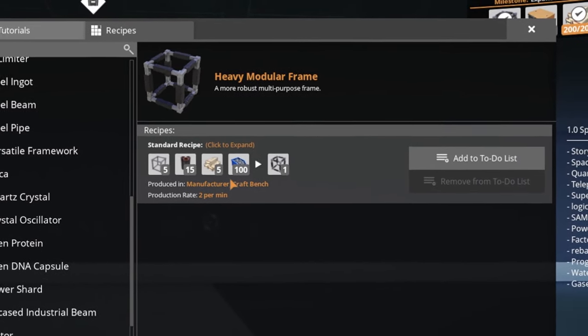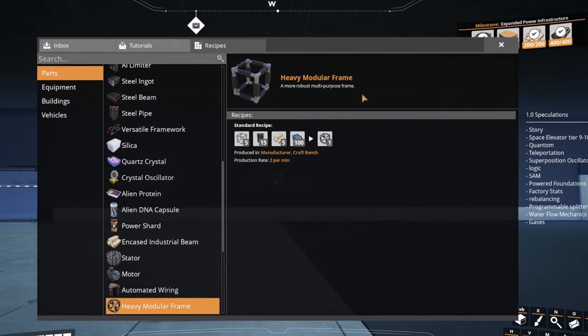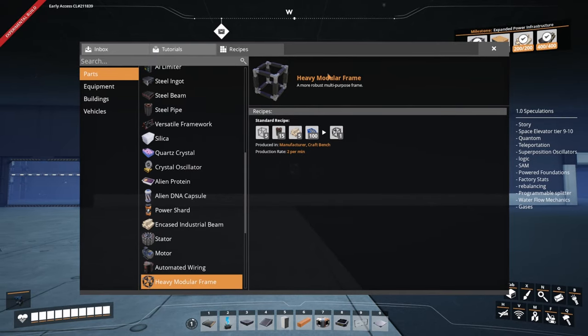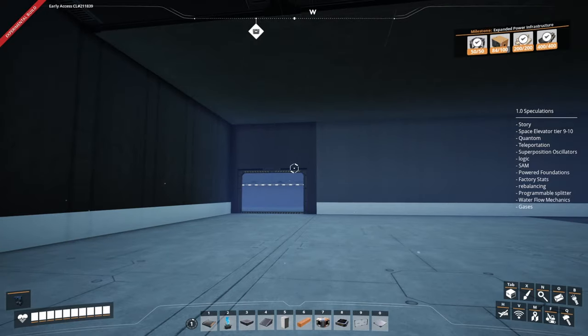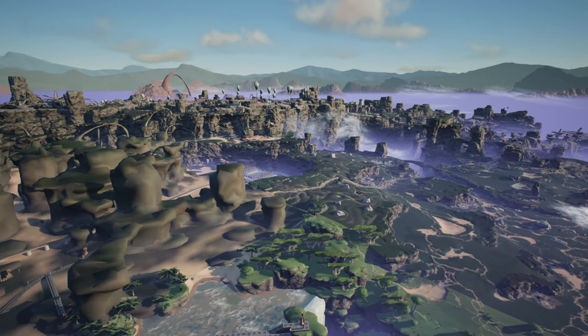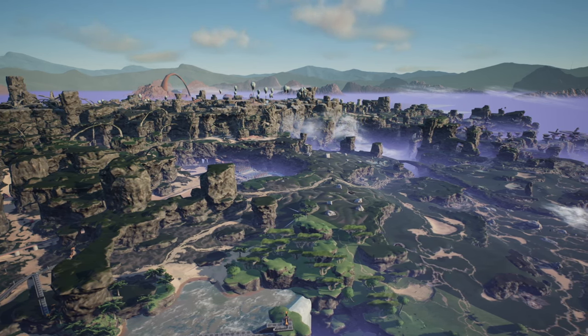The important thing for us to do in today's episode is to build some heavy modular frames. We're going to be using the standard recipe because we haven't unlocked anything else, but hopefully we'll expand on it later once we've got the train network going and also a bit more power — that is what we're working on at the moment, the expanded power infrastructure. I've left some 1.0 speculation notes in there from our stream where we're talking about what we expect to come for 1.0.